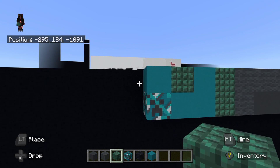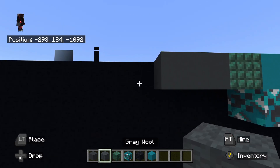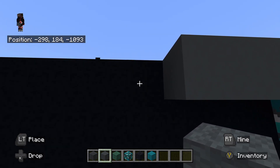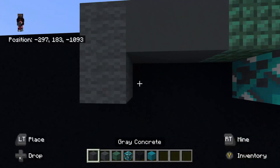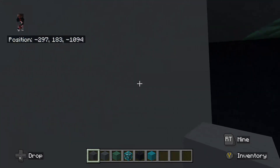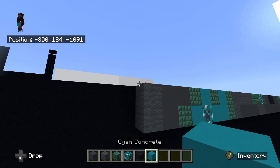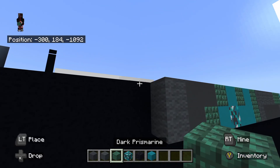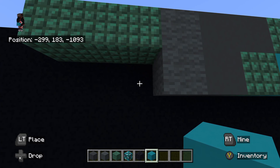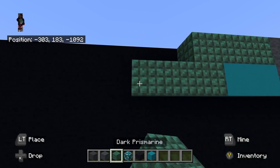To the left of the cyan concrete up top, place dark prismarine to the left. Then to the left of that dark prismarine, place cyan concrete to the left — one, two. To the left of that cyan concrete, place gray concrete to the left — one, two. Then to the left of that gray concrete, place gray wool going down two. To the right of that bottom gray wool, place gray wool down — one, two. To the right of the gray wool at the bottom, place gray concrete. To the right of the gray concrete, place dark prismarine. To the right of dark prismarine, place cyan concrete. Then place to the left of that top gray wool dark prismarine to the left — one, two, three. To the left at the bottom, place cyan concrete to the left — one, two. To the left of that cyan concrete, place dark prismarine going left — one, two, three.